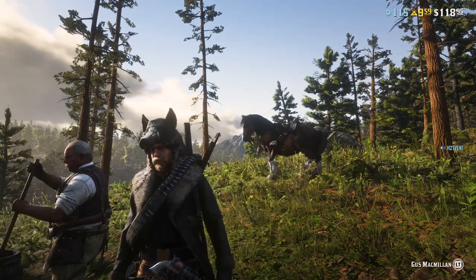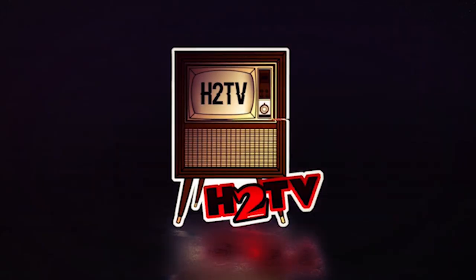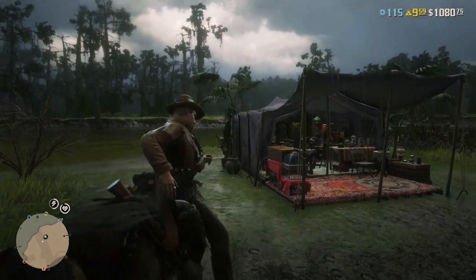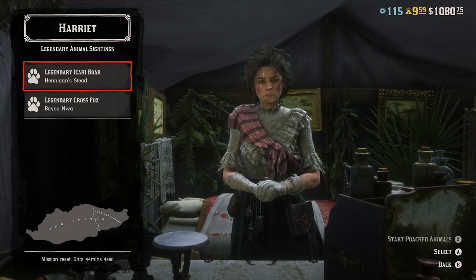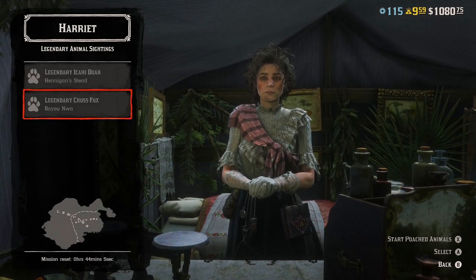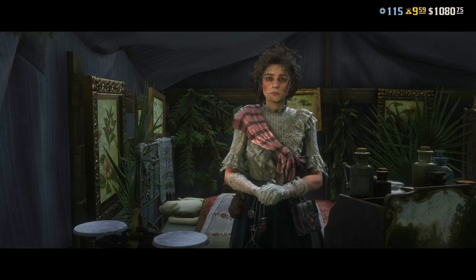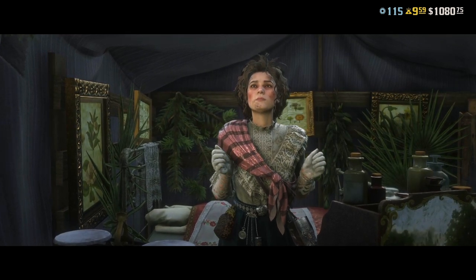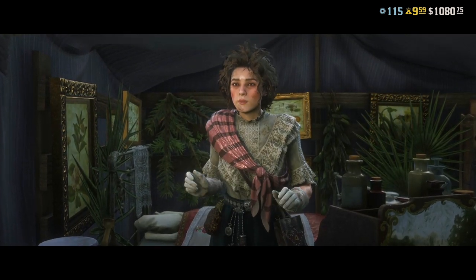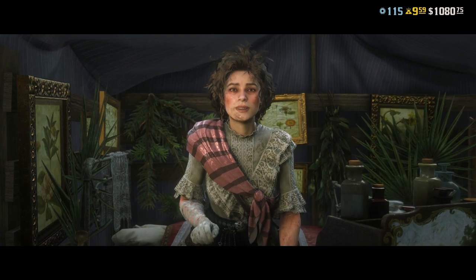Today I'm going to show you how to unlock these new legendary clothing items. I believe it's level three for the naturalist role — you unlock missions you can do with Harriet. When you see her, hold X to pull up the missions and then choose the animal you want to go after.